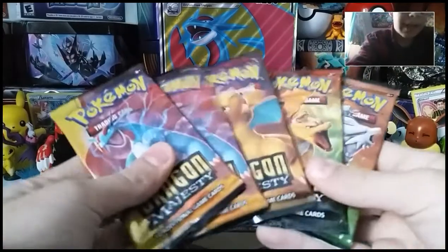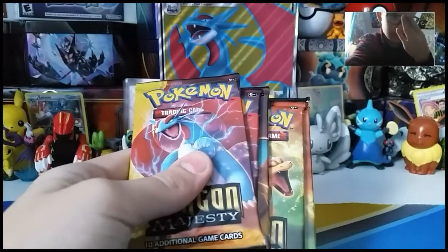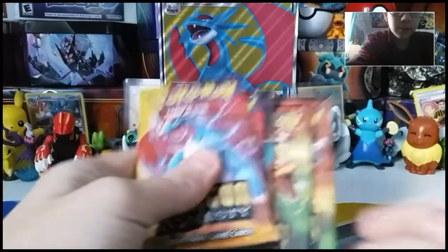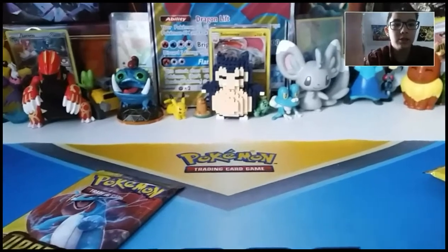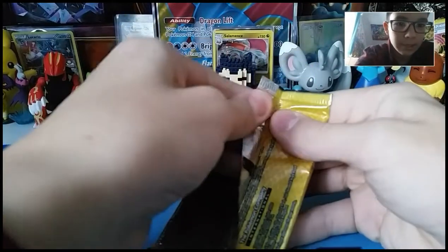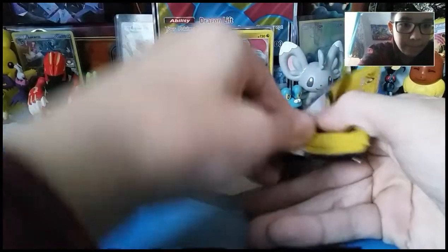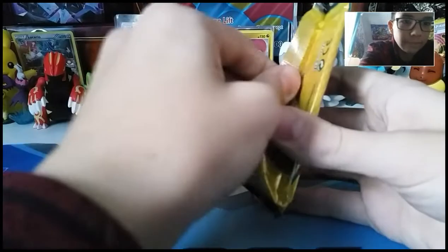These five packs of Dragon Majesty — I love this set, it's so cool. You get a holo in every pack. It's pretty much like Shining Legends but better, with dragons, which is awesome. I'm gonna pull the camera back down a little bit so you can see my face and the packs better — more importantly the packs. So we're just going to start off with a Salamence pack, and it's going to open easily. I love the artwork on these packs.